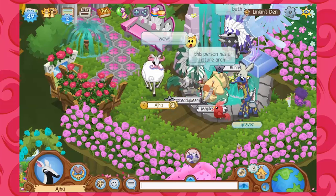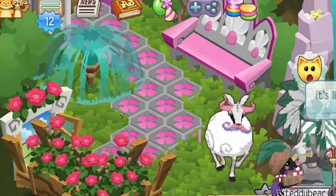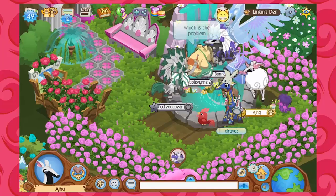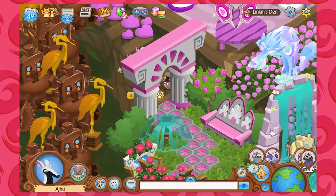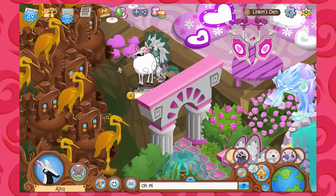We've got sort of a bed of clovers going on, I think it is. And we've got roses, all the flowers, fountains, and what looks like the nature arch. Wow. What is this over here? It's almost like the beginning of a giant pyramid of chocolate fountains and golden mirror statues.